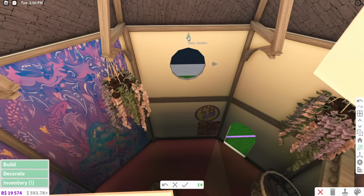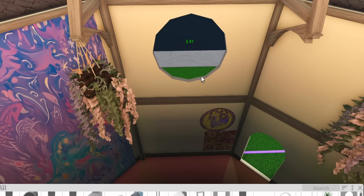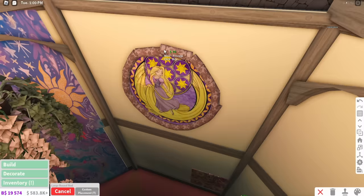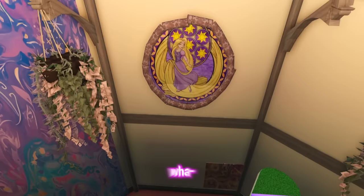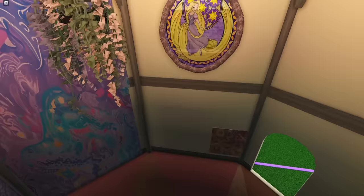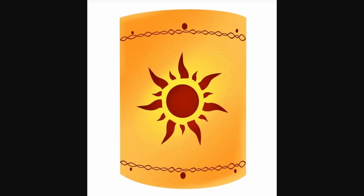I was also thinking of maybe making a stained glass window. For some reason I feel like it would look really nice in her tower. So I'm going to get one of these and finish off this side. That is not a circle — what is happening to my circle abilities? Okay, I think it's impossible. I think that's the best we're going to get. So this is our semi-transparent stained glass window.